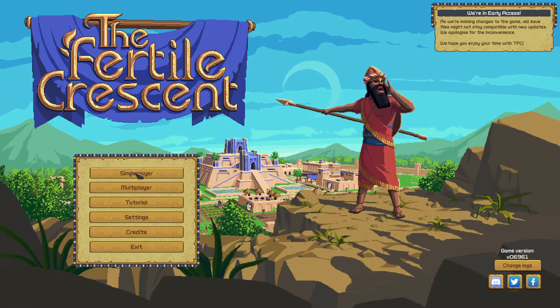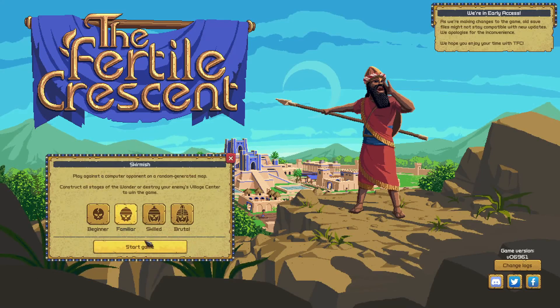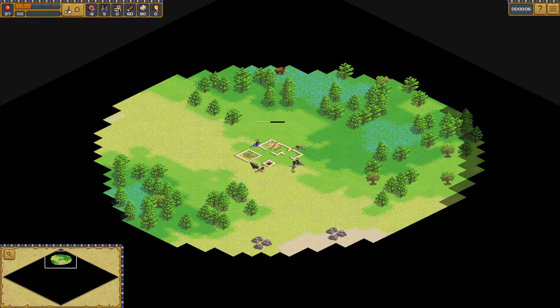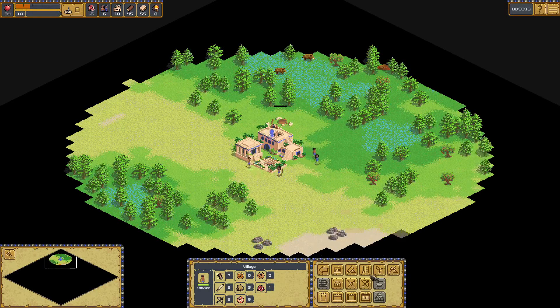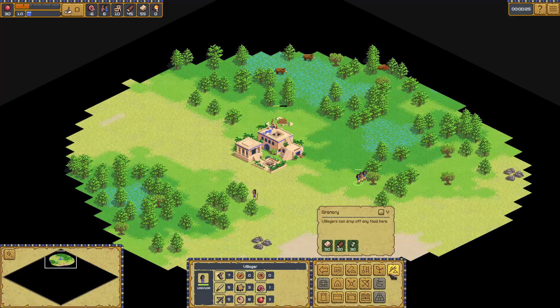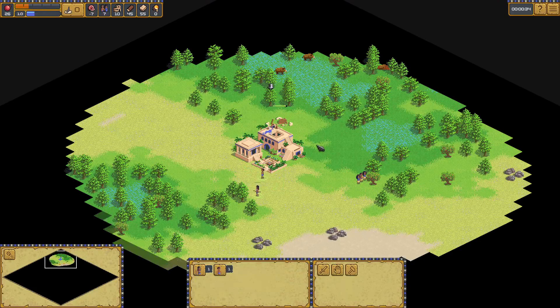So we've got a classic RTS game and we're going to jump into a skirmish game. I'm going to play on familiar and see how the game actually plays against a computer player. It's all about generating food — you need to avoid starvation. This is the first time I've played since the demo, so let's see if I can actually win against a computer player. We want food as quickly as possible, wood, and population growth.